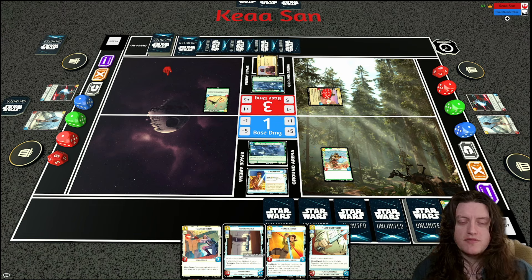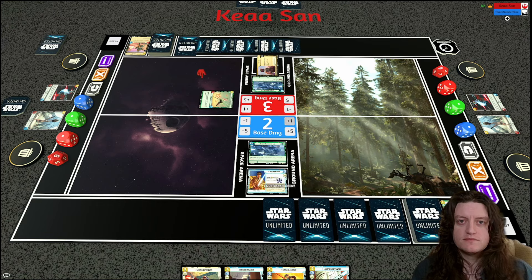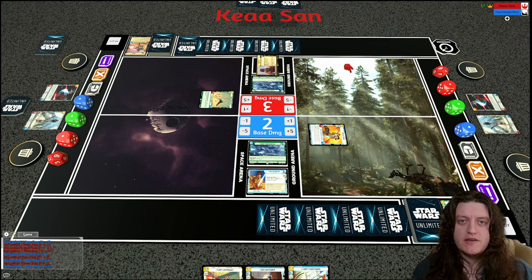I want to get Bossk off the field to prevent the bonus damage, which can be very annoying. I end up deciding to just take the trade with the Battlefield Marine. One damage to my base from the Frontline Shuttle, and I play Kanan.